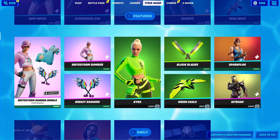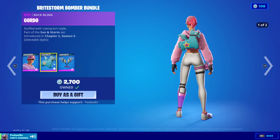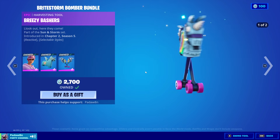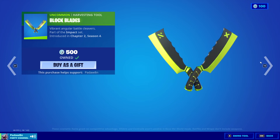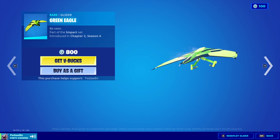And then we have the Bright Storm Bomber bundle with the Gordo back bling and the Breezy Bashers pickaxe. And then we have the Kaira skin with the Impact Green back bling, the Block Blades, and the Green Eagle glider.